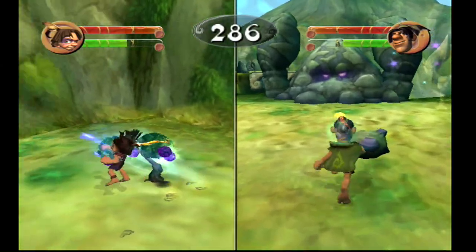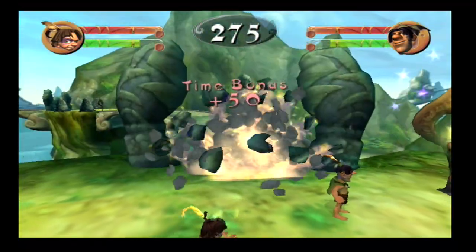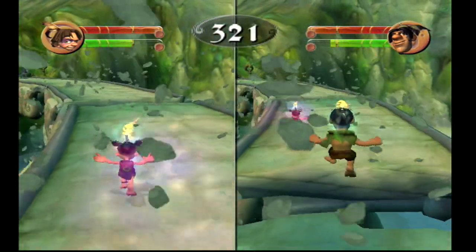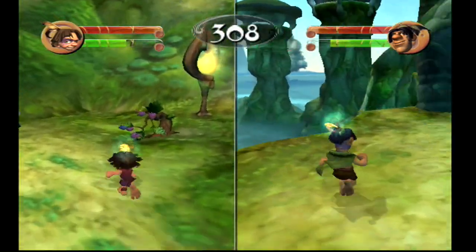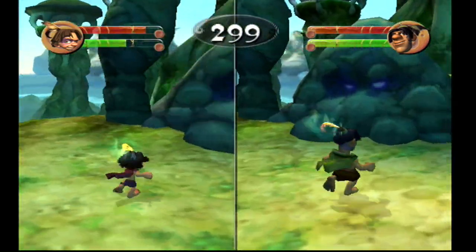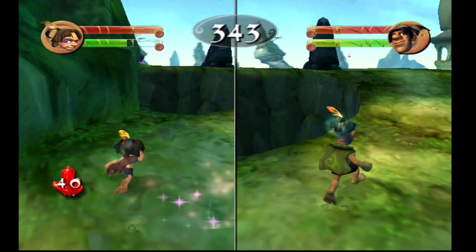The next hidden gem was a surprise to me, and that is Tak 3: The Great Juju Challenge. It was released on the Nintendo GameCube on September 19th, 2005, and was published by THQ and developed by Avalanche Software. It's a 3D action platformer where you play as Tak and Lok as you navigate through different challenges — some of which are obstacle courses with a time limit requiring you to reach the exit as quickly as possible while collecting items and defeating enemies. Each character has their own unique moves, strengths, weaknesses, and special abilities. You can play through the entire game in split-screen co-op, with one player controlling Tak and the other controlling Lok, and there are team-based moves to pull off together to navigate the environment.